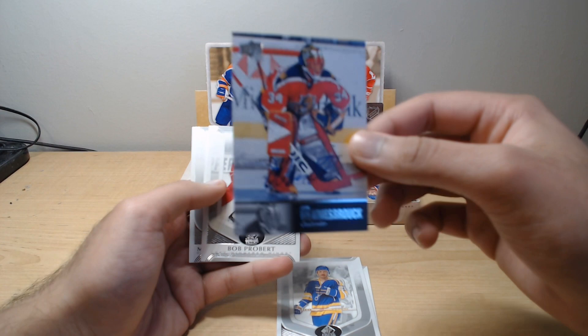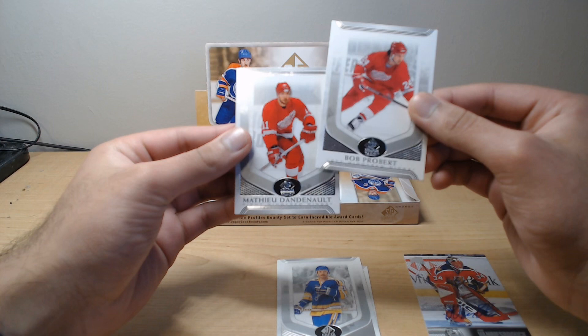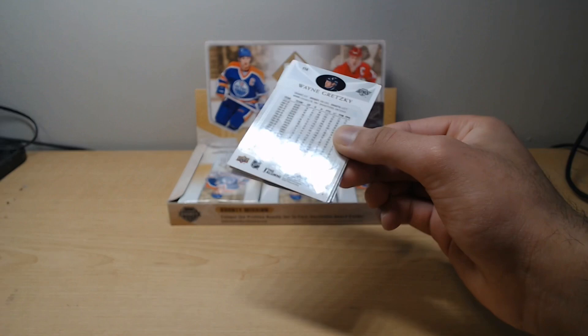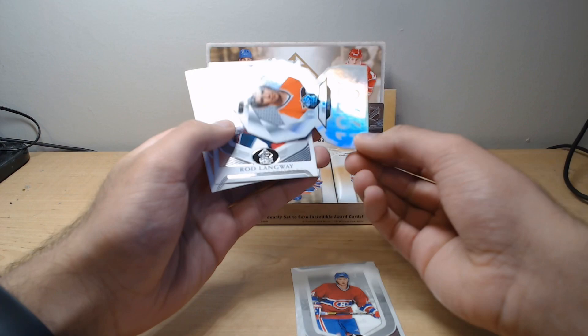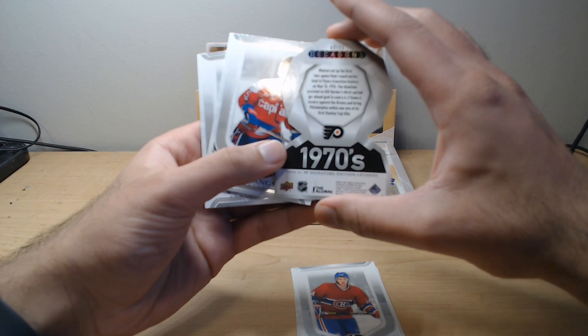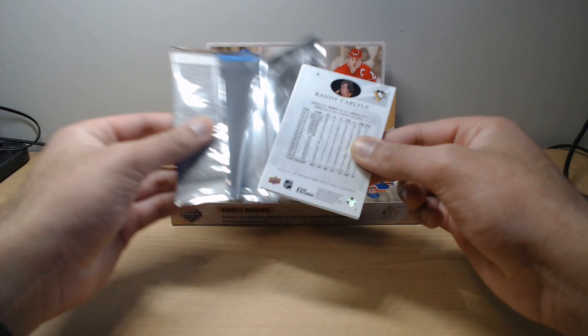Amazing start. I don't know if I like boxes where we get autos in the first pack or if I prefer them in the middle. Either way, let's keep it moving. We've got Bob Probert and Matthew Dadno. Pack number 2 — we've got a Wayne Gretzky here, Guillaume Latendres, Nick Lidstrom. And what's the shiny card? That's the Decagons die-cuts — looks like Joe Watson of the Flyers, 1970s. Looks like just the base version. We've got Rod Langway and of course, the great one.